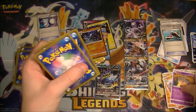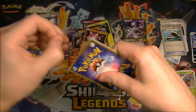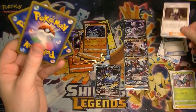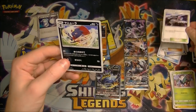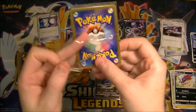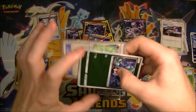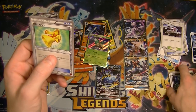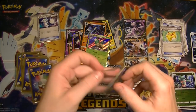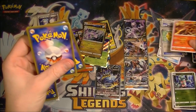Nothing exciting there. We got a Minior — the good old meteorite Pokémon. Another Lucario, a Gladion. Nothing super exciting so far — we've got a few GXs, but nothing to write home about yet. We got a Gogoat, a Fomantis, and something else — looks like a boxing dressing gown. Another holo — a bit of a dry spell at the moment.